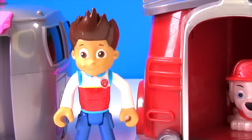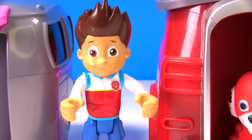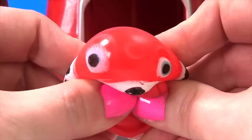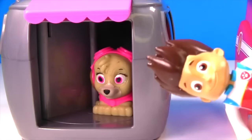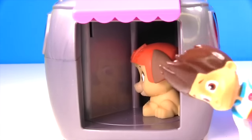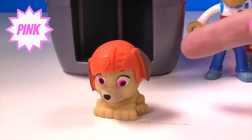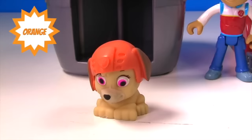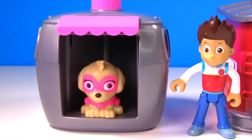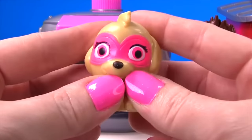This pup house is so magical — it can turn Marshall into a Super Pup! There's our Super Pup Marshall! He wears a red Super Pup uniform and he's super squishy! Let's see if we can turn Skye into a Super Pup! Uh oh, that doesn't look quite right — we know that's not the right uniform because Skye wears pink and the helmet she has on is orange! Let's try this again! Yes, Skye is wearing pink and she's dressed like a squishy Super Pup!